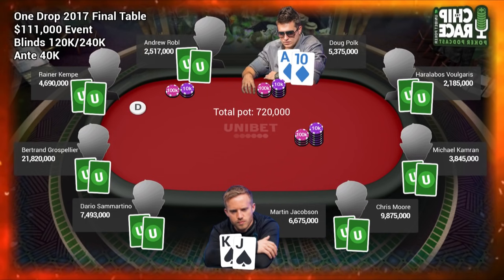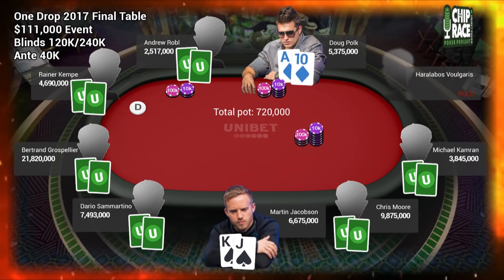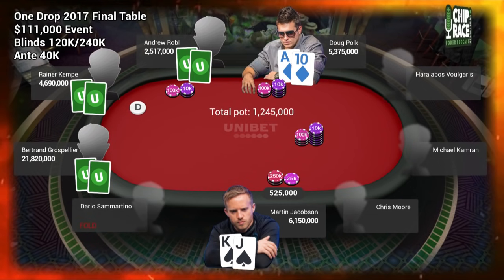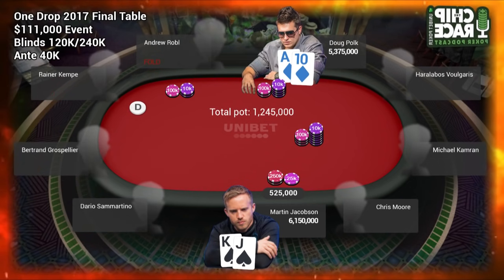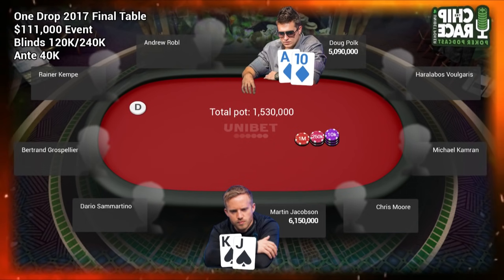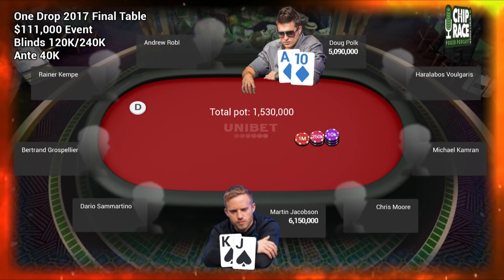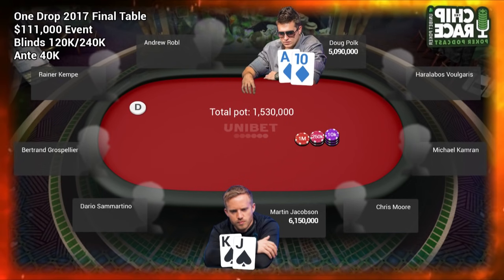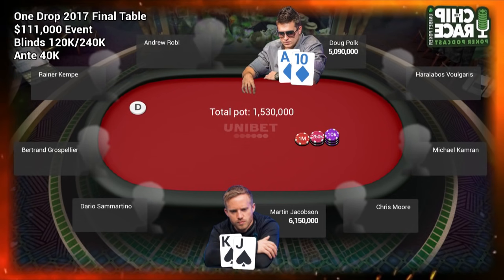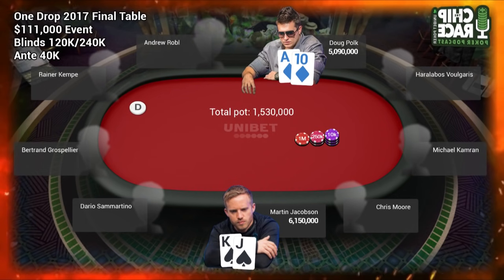Back to the hand: with 3.705 million chips, roughly 28 big blinds, Martin elects to open king-jack of spades in mid-position, raising to 525k — 2.2x the big blind. Action folds all the way round to Doug, who defends his big blind with ace-ten of diamonds. Doug has 5.38 million chips, about 22 big blinds. You guys are fourth and fifth in chips respectively. Elke is miles in front with 91 big blinds; Sammartino and Kempe have 41, 31, and 20 big blinds respectively.